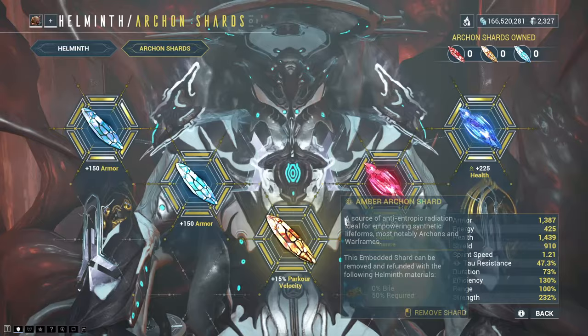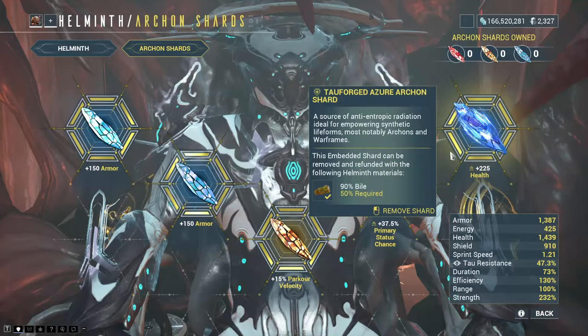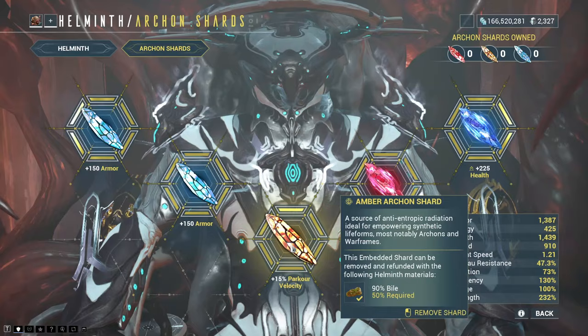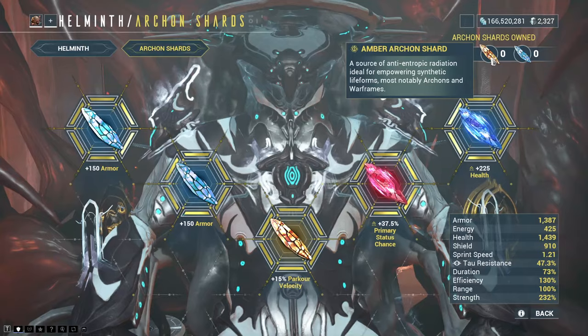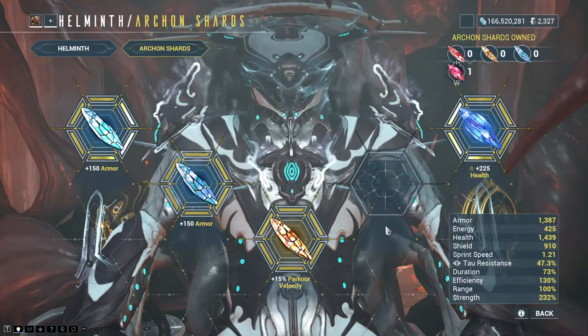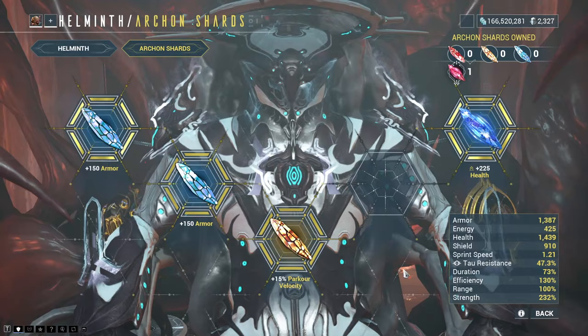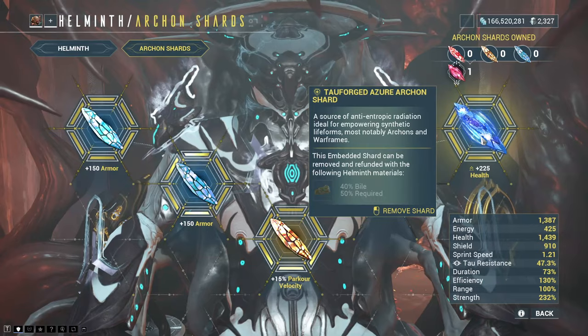The embodied shard can be removed and refunded with the following materials: bile. Which means having to go back and feed Helminth, because for some reason I have zero bile. But obviously I want to demonstrate not just them going in, but the stat difference between a Tau Forged and a normal shard. You can remove these, which means you can put them all on any frame you are using all the time, then take them all off and put them on a different frame. It does mean using a lot of bile, and that stuff is quite annoying to actually level up, so I wouldn't recommend doing this one too often.